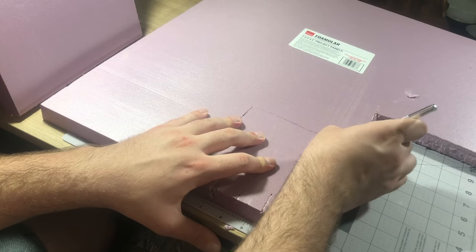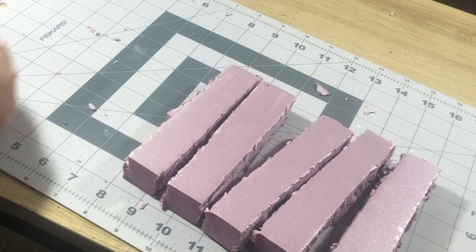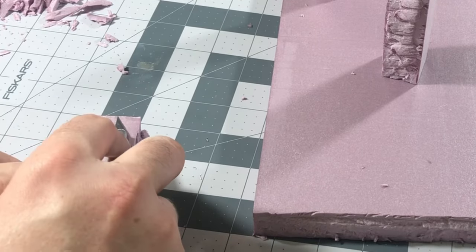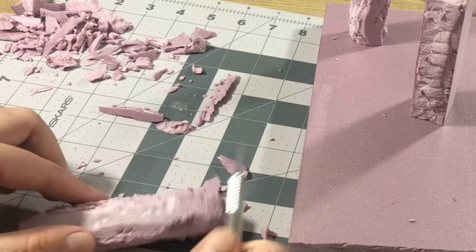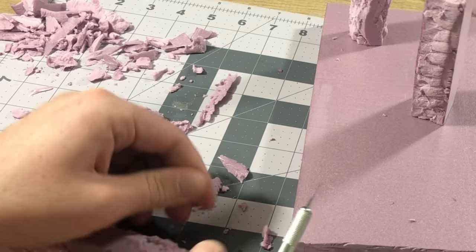For the Cairn Stones themselves, I cut out rectangular prisms from the foam board, giving myself some extra length on the end to work with as I shaped them down into the familiar stones we all know and love. To cut the shapes into the stones, all I did was take an X-Acto blade and slowly and carefully trim the tips into a rounded obelisk, then shave down and pinch out pieces of the sides to really give them an organic, ancient look.